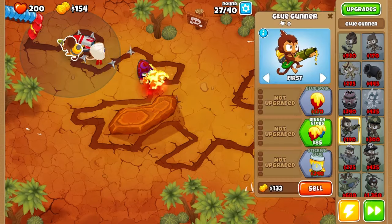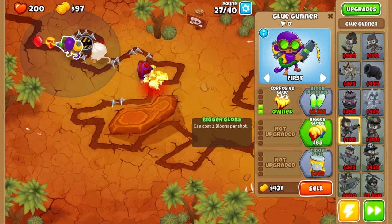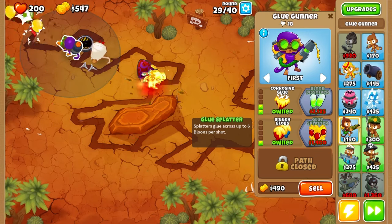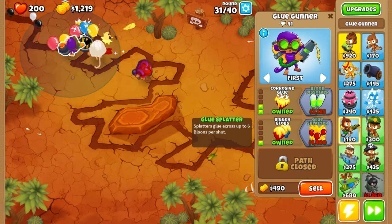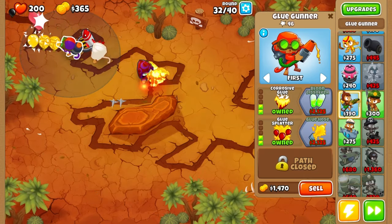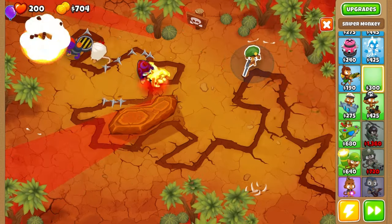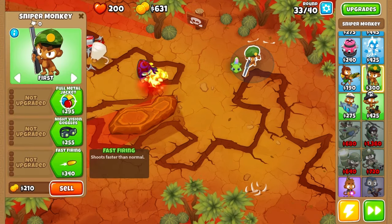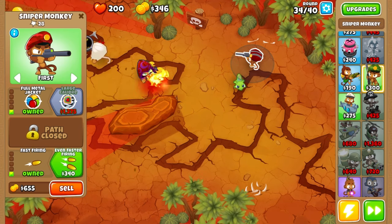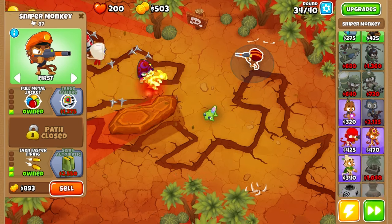Lots of twists and turns. We'll place a glue gunner here and upgrade the first one and second one to level one. Upgrade the first one to level one, second one to one with bigger globs and corrosive glue. We've surpassed and reached the 30th round into the 31st. Let's keep upgrading our monkeys. Let's place a sniper monkey here to cover the whole map - upgrade firing rate and caliber to a considerable level.